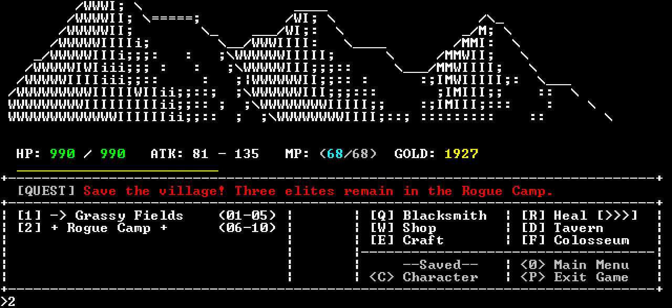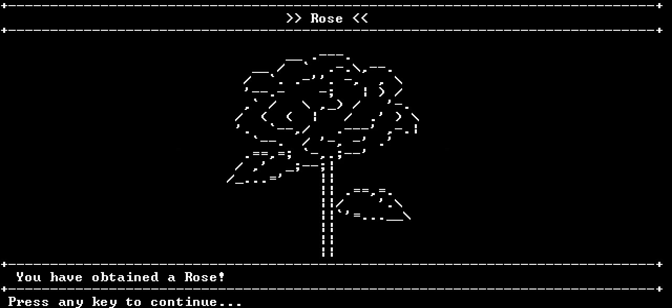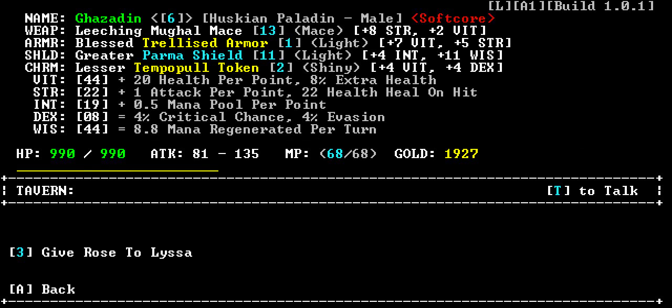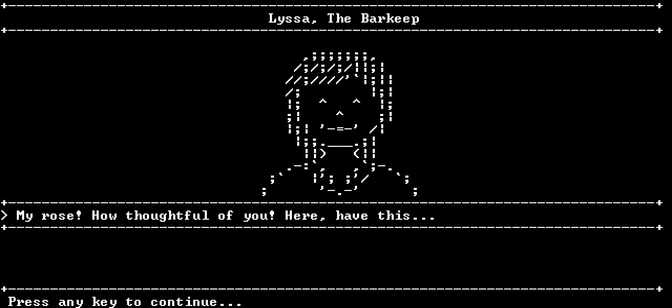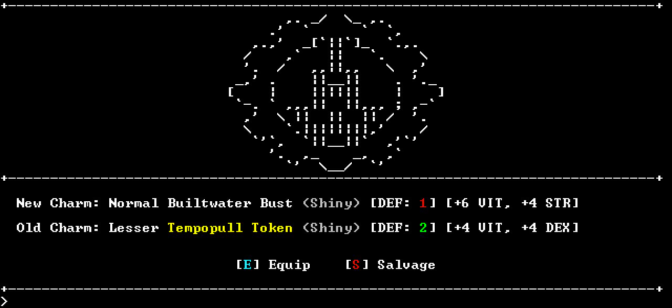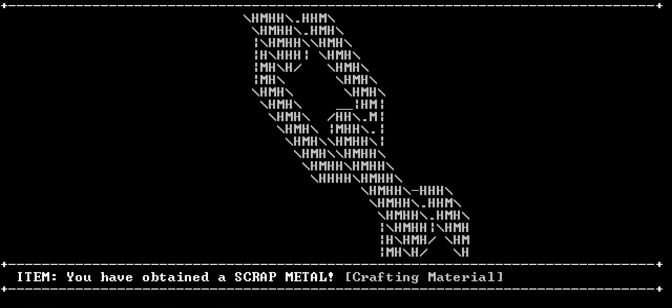Three elites remain in the rogue camp. You know what? Let's just spend some time in the grassy fields. Let's grind some money. A rose! Great! You know who that's for? Give the rose to Lysa. Rose! How thoughtful! Have this! That's not so great, so I will salvage it and get something from it.